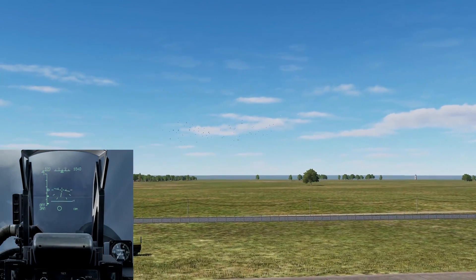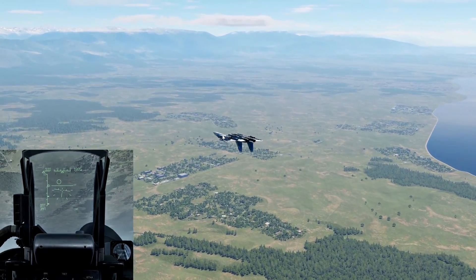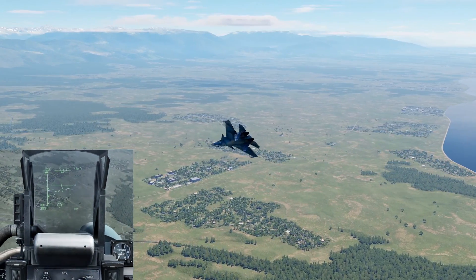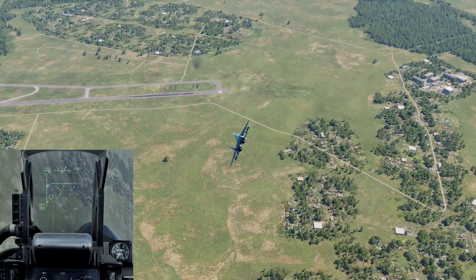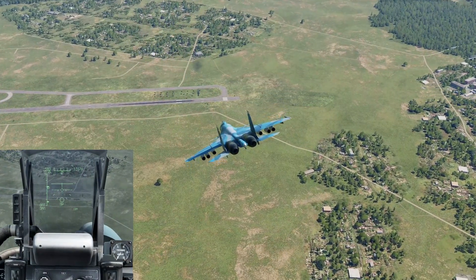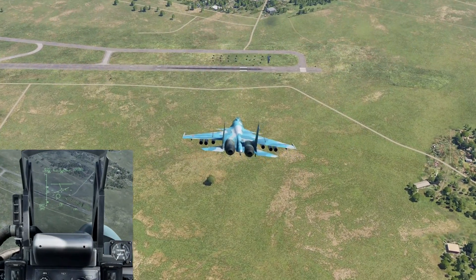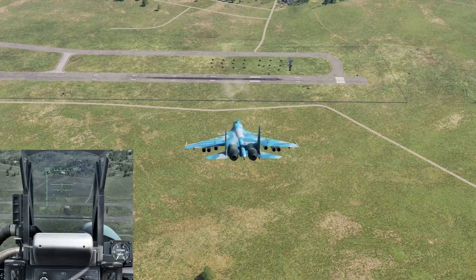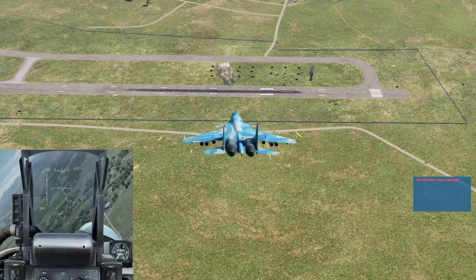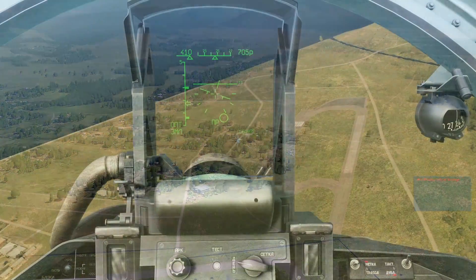Alternatively, you can go into a vertical — max afterburner again, and at the top of your vertical climb do a complete inversion, level your plane back out, and cut your thrust down to mil or even idle, depending on how much altitude you've got. Then you can come in for another strafing pass on the targets. So you can either go sideways or go into the vertical — just make sure to throw that afterburner back in to get away from the AAA.